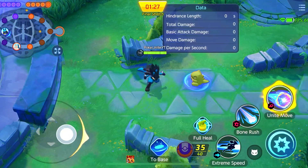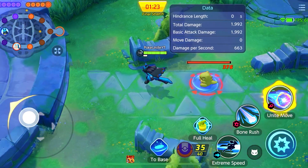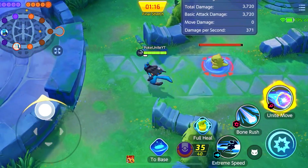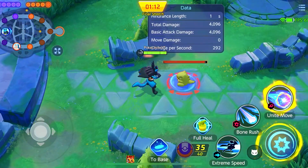First I will explain Lucario's basic attack. Lucario's basic attack has 3 stages: 2 normal punches which are without stuns, and 1 boosted attack which comes with a stun. So it's two normal attacks followed by one boosted attack.